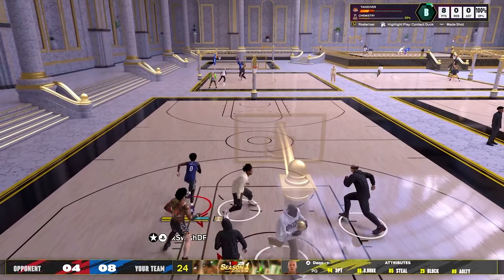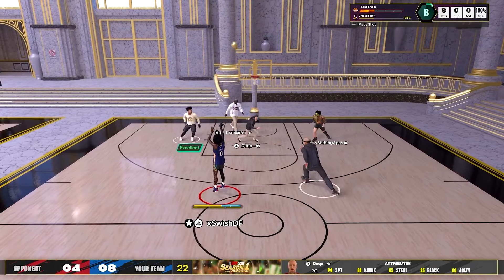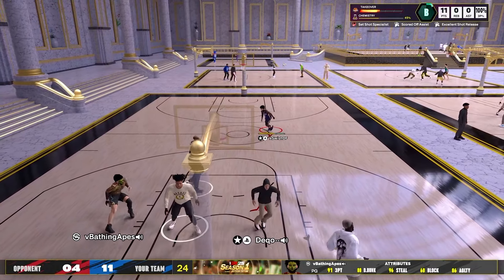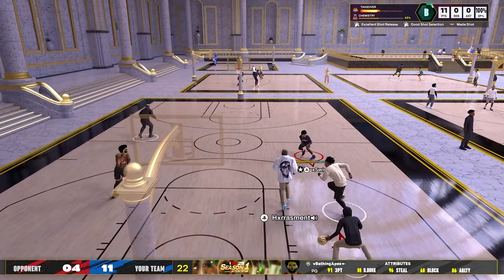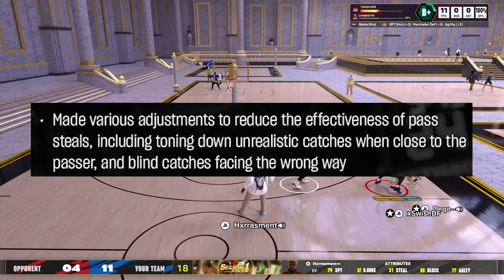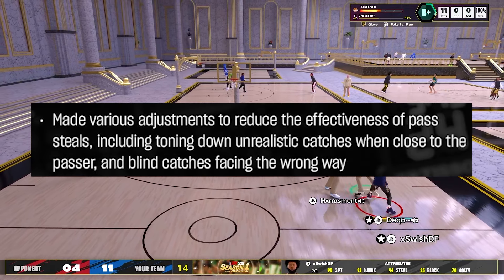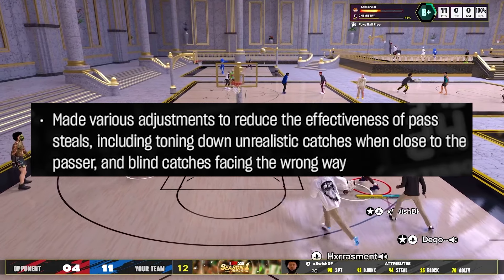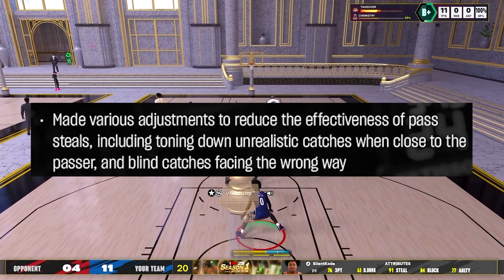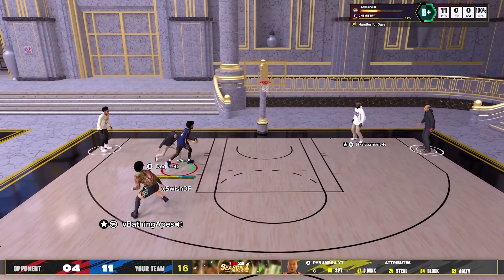Unfortunately, that is all we got for the shooting category of the patch, and I know a lot of y'all are probably disappointed. They have not addressed the RNG green window — it's still going to be RNG. But this should cheer some of y'all up: 2K has patched lanes. They made various adjustments to reduce the effectiveness of pass steals, including toning down unrealistic catches when close to the passer and blind catches facing the wrong way. Lanes in 2K25 were very, very OP, and from the sounds of it, 2K has finally toned them down.